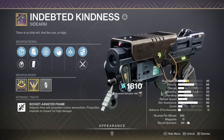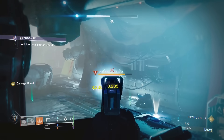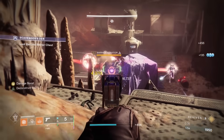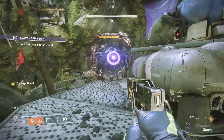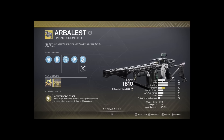The new rocket sidearm is really strong, specifically against champions. Indebted Kindness takes special ammo, so it deals way more damage than the average sidearm. Against barrier champions, this will only take one shot to pop their shield in any difficulty, instantly. No other weapon in the game can do that, at least not all the time — well, maybe Arbalest, but that's an exotic, so it doesn't count.